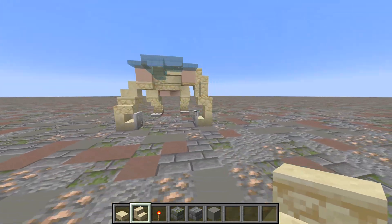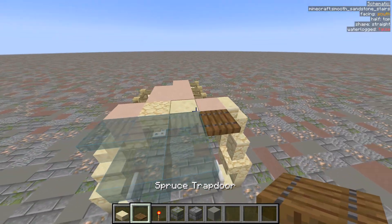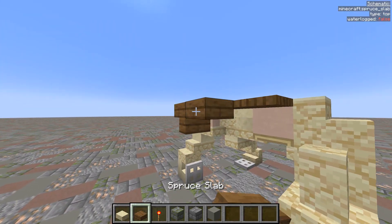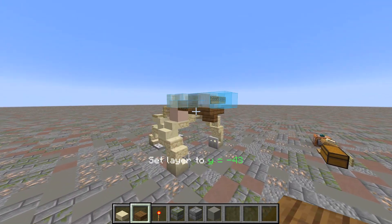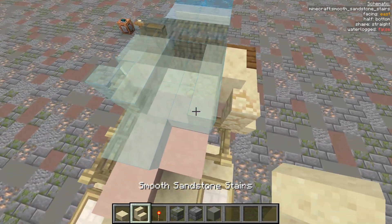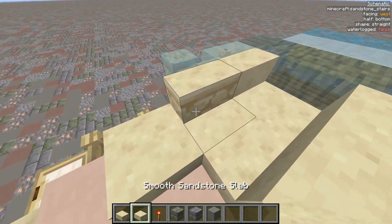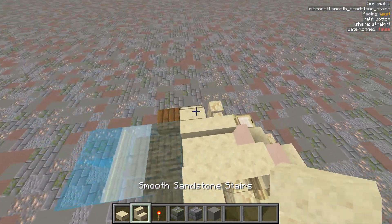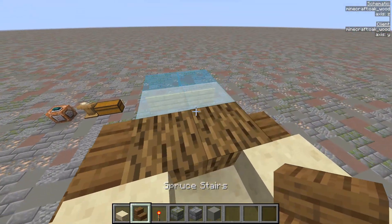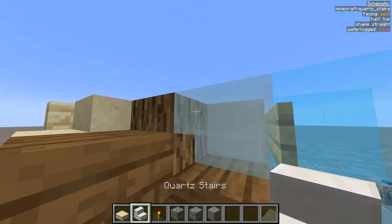That's most of the body done. And now this is going to be like the beard — it's going to be spruce, because his hair is brown. Moving up. Wall, stair, and then some oak wood for the hair. It's got sort of this line texture that looks like hair, kind of. Quartz for the face.